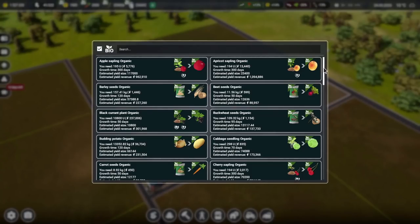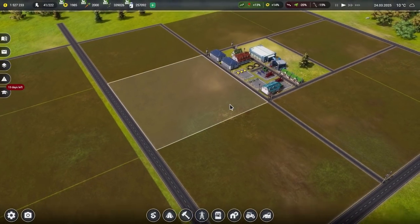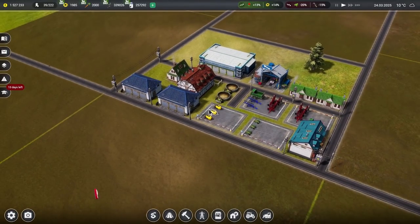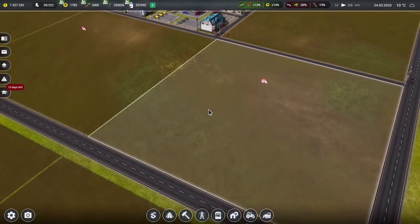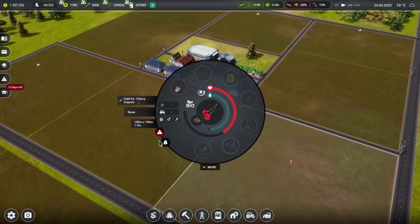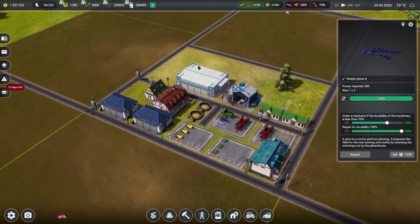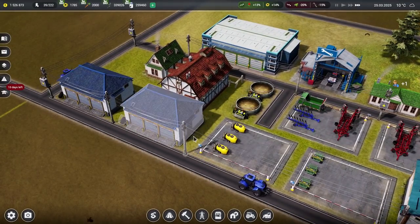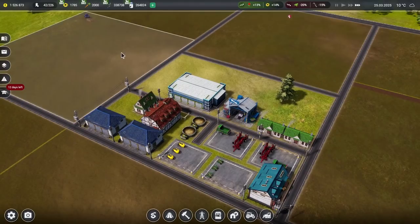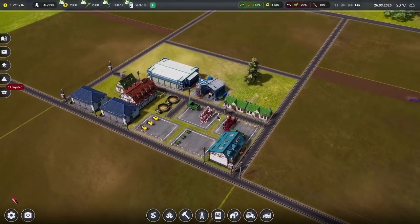So apples there and there, apricots there and there for a nice visual aesthetic with different trees growing. And we're not growing many pears, so let's get some pears in as well. All those fields are now in. Time is moving forward — we should see some people spring into life over here eventually. We've only got two people going out and they're going to grab the plows and go plowing, then cultivating. That's going to take a very long time to do all eleven fields.